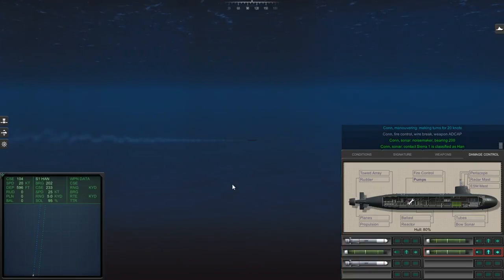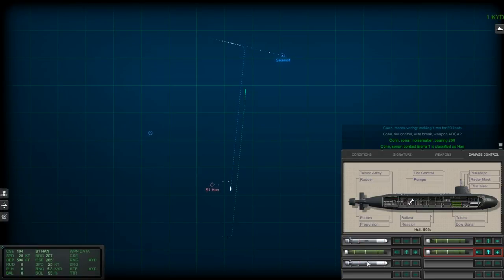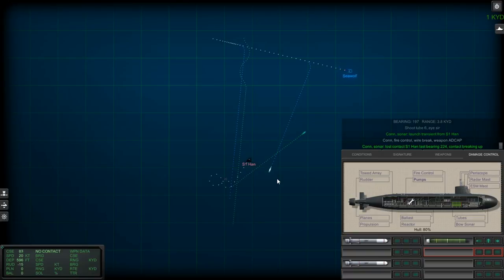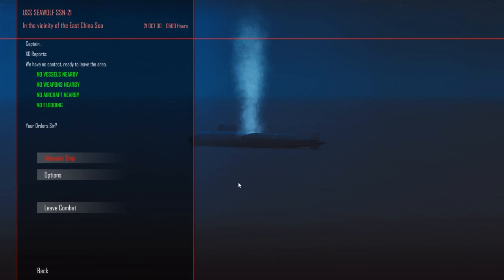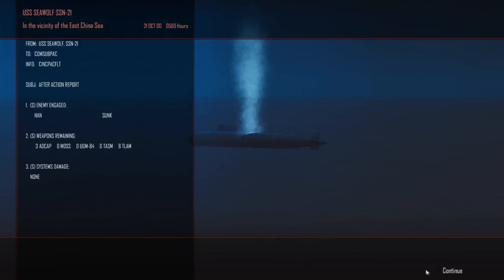Right down the motherfucking bearing. My torpedo should be smarter than your torpedo — that's all I'll say. I don't think he has me. Sierra 1 is classified as submerged submarine. That torpedo's well behind. Shoot 2-2. We've lost the wire. Shoot 2-6 — just gonna fill the... Launch transient from Sierra 1. Lost contact, Sierra 1, last bearing 2-2-4. Contact breaking up. So I think we're actually good. We just gotta wait for those torpedoes to die — I think it was a hunter-killer force. I also like that the Seawolf can have 80% hull damage and still not be flooding at depth.